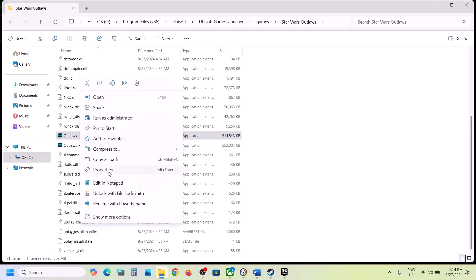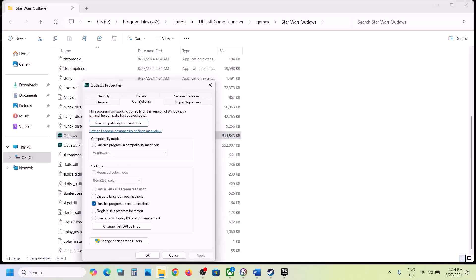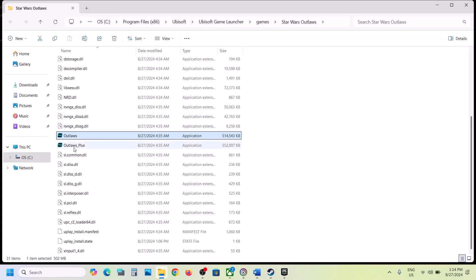Still not working? Go to Properties again and this time put a check on compatibility mode — select Windows 8, hit Apply, click OK, then double-click to launch the game. Still not working? Select Windows 7 this time, hit Apply, click OK, and launch the game.